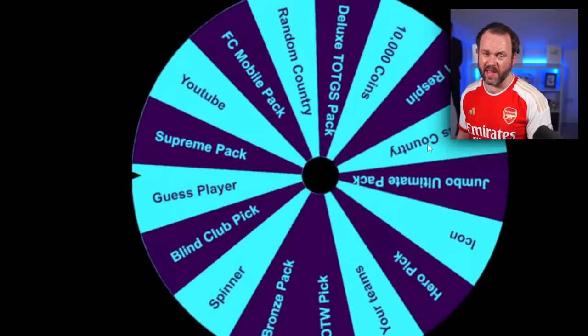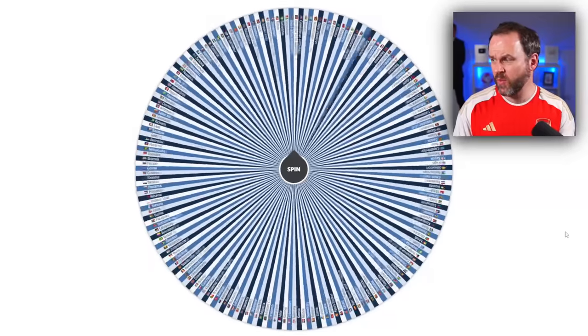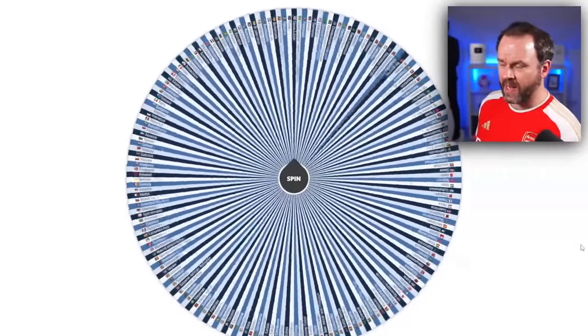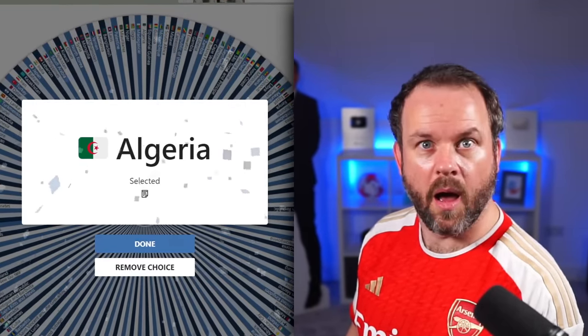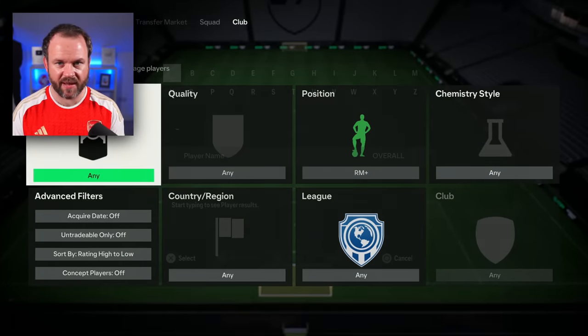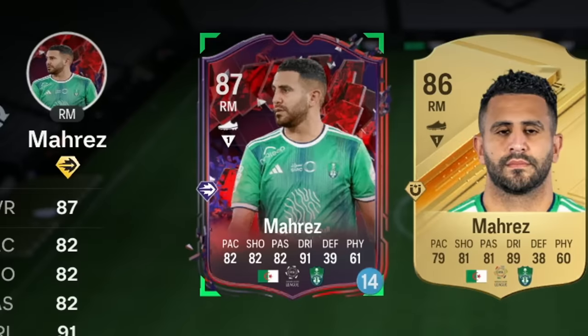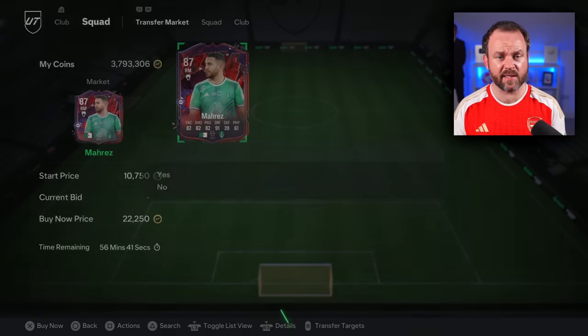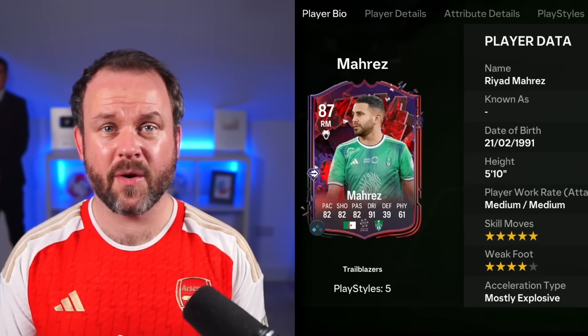Three to go. I want my right mid next — I don't want to discard any of these players. A random country: whatever one it spins, I have to use a right midfielder from that country. Generally we always get really unknown countries, but today is not one of those days. I've got a special card — I did like an SBC. Mahrez! Look at his eyes on the image. Well, I'm not using a loan, so we're going to buy his Trailblazers for 22,000 coins and put him in the team. He's not the paciest with 82 pace, but he does have five-star skill moves.